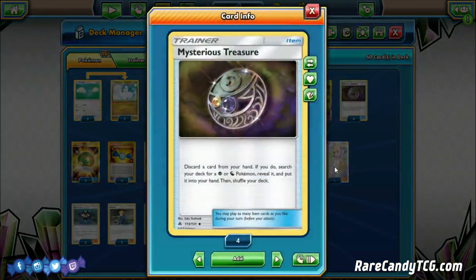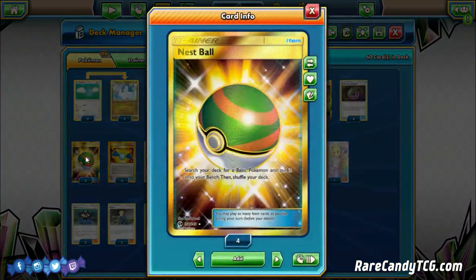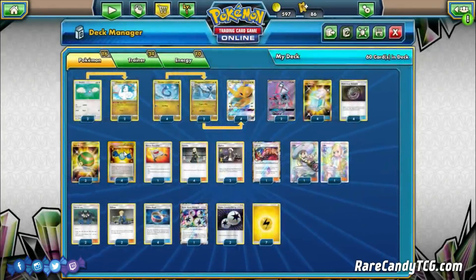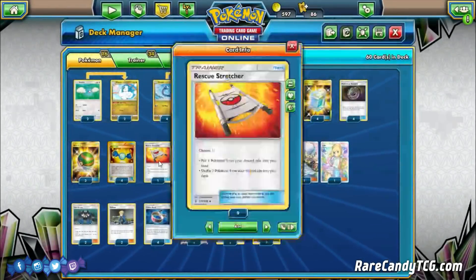For item cards: four Mysterious Treasures as our ideal search card. We discard a card from our hand and search our deck for a Psychic or Dragon Pokémon — fantastic because we can search out everything in this deck outside of Swablu. We're also playing three copies of Nest Ball to search out basics a little quicker, and four copies of Rare Candy to skip Dragonair and go straight into Dragonite GX.